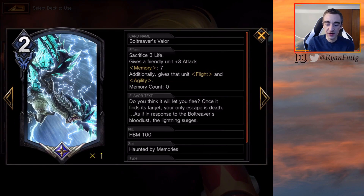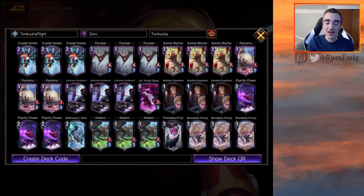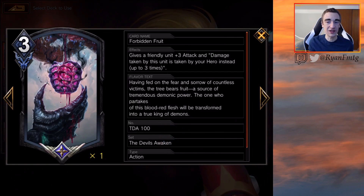Our only other pump spells are the two legendaries. The first is just 2mp to give a friendly unit plus 3 attack — I'm in for that. The memory 7 bonus additionally gives that unit flight and agility, though most of our stuff already has flight. Memory 7 is a tall order since we usually win or lose fast, but 2mp for plus 3 attack is the main draw. We're also running Forbidden Fruit — 3mp for plus 3 attack — and it soaks up damage, though dealing more damage to ourselves does accelerate how fast these games end.